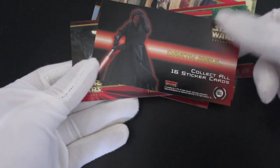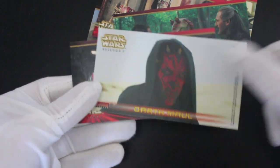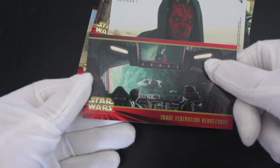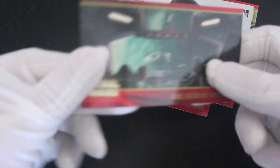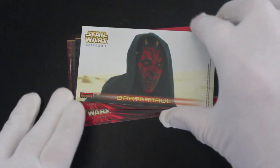Card number 16 is a sticker card — look at that, with a bit of a suntan. And then we got one more: Trade Federation Rendezvous, card number two, right from the start of the film. So if you like Episode 1, you'll love these cards. If you don't, avoid at all costs.